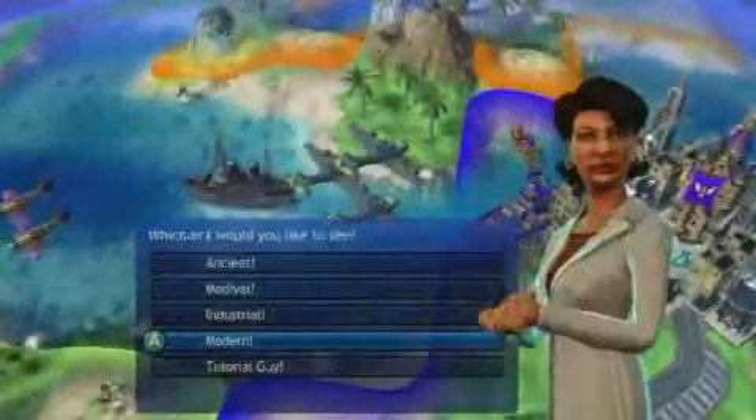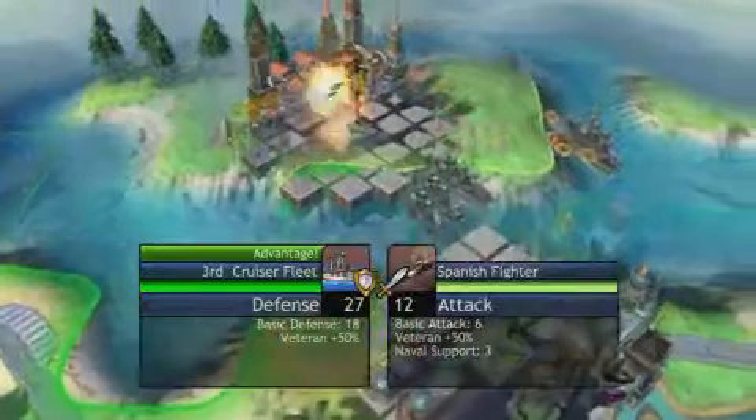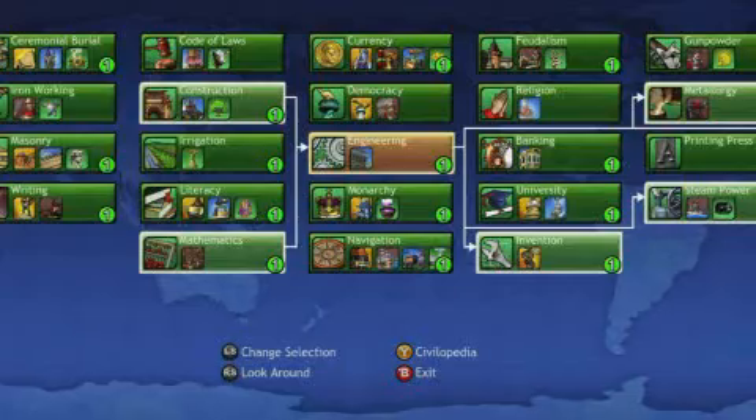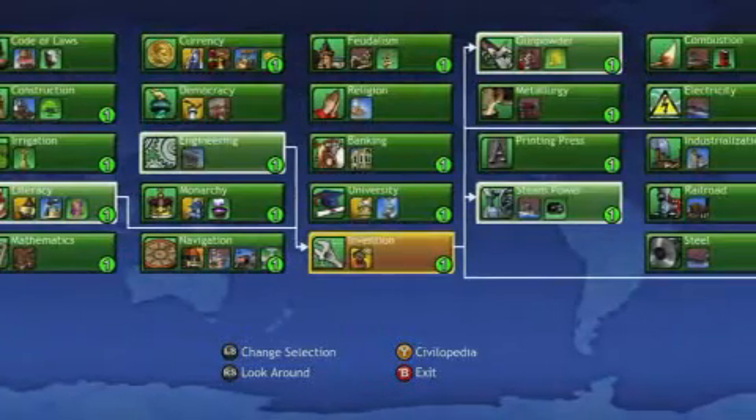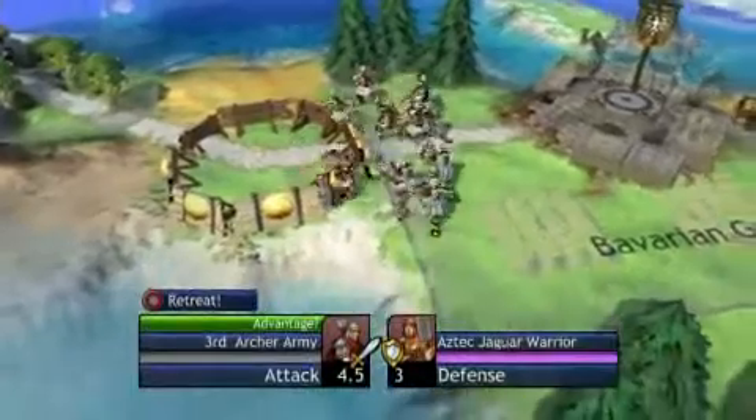Hi, this is Jason Bergman, producer of Sid Meier's Civilization Revolution. Like all games in the series, Civilization Revolution features new units that are unlocked as you research new technologies and progress through each of the game's historical eras. The archers, your basic defensive unit, is unlocked early on when you research bronze working.